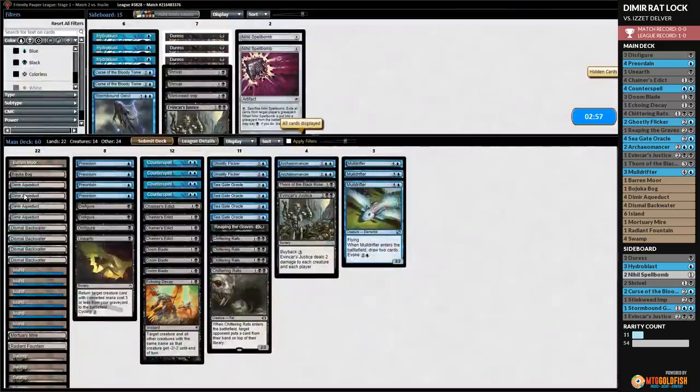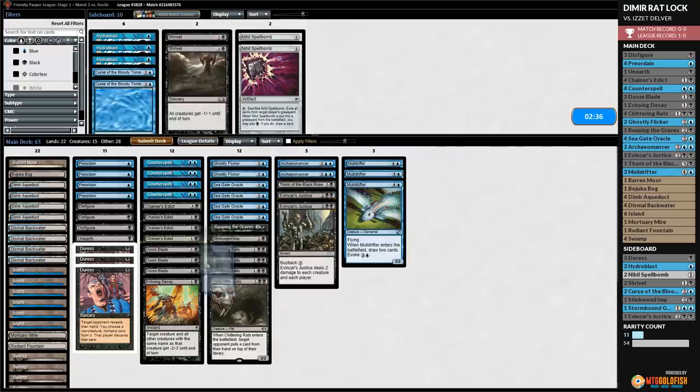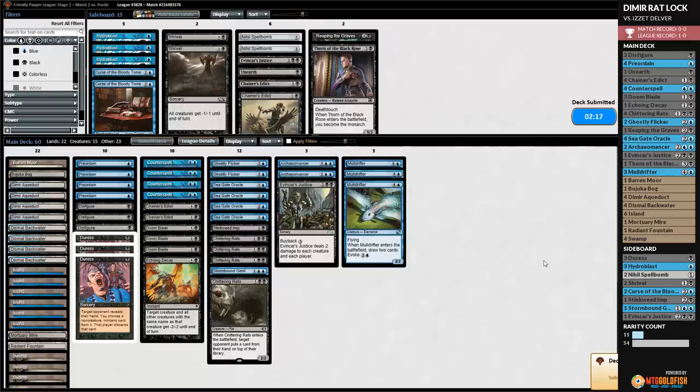That was a little bit frustrating. We bring in Stinkweed Imp, Duresses, and maybe Stormbound Geist. Going down Unearth, Reaping the Graves, a couple Chainer's Edicts, and Thorn of the Black Rose. The way to beat Delver is not to mulligan. Maybe this is a bad matchup — it feels like no matter what deck I play, Delver is a bad matchup. Delver is just, I think, far and away the best deck in Pauper. But I guess it's kind of a tradition: whenever we play a Playing Pauper episode, we do good except for when we have to play Delver. Then we lose.